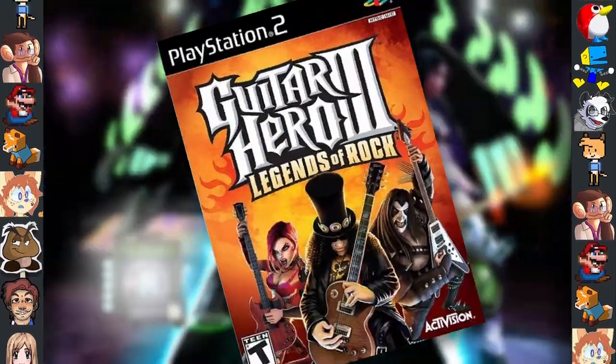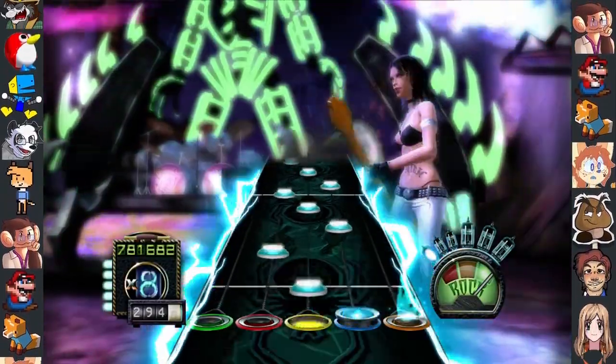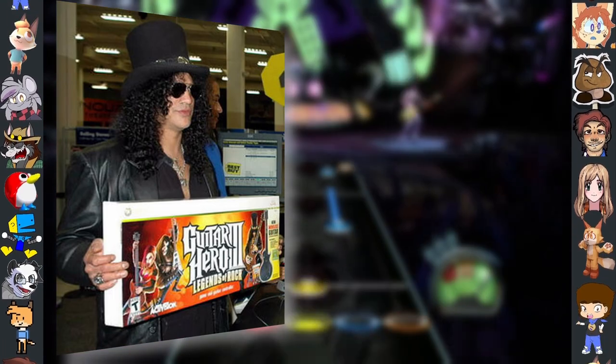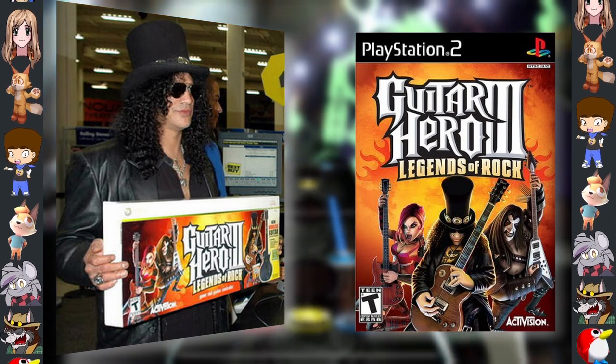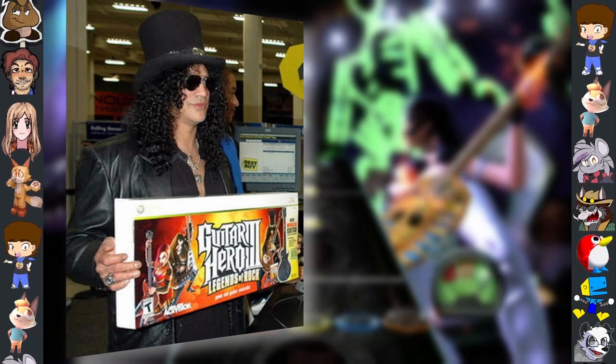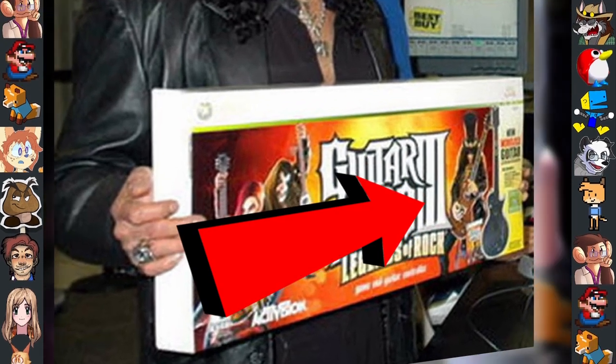Did you know Guitar Hero 3: Legends of Rock has a reference right on the cover? The cover has a 3D model of famous music artist Slash, referencing that music is featured within the game. It's easy to miss, but it's there, hidden in plain sight. It's crazy.